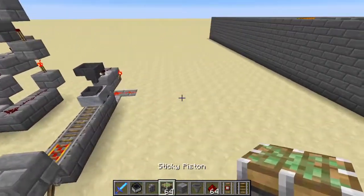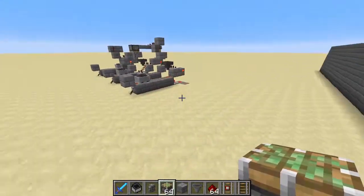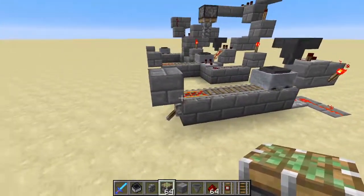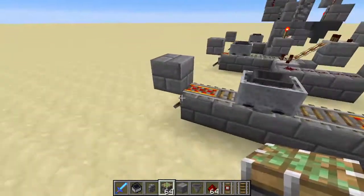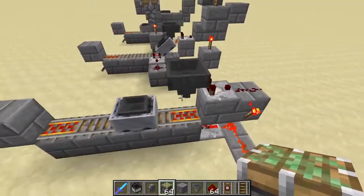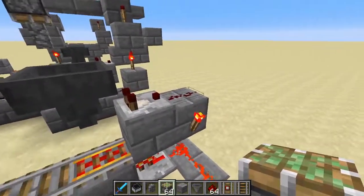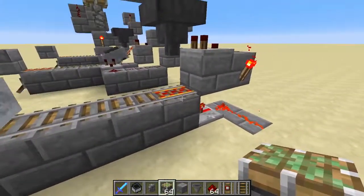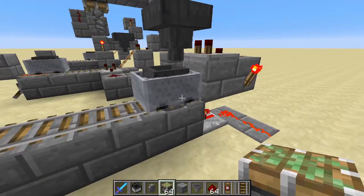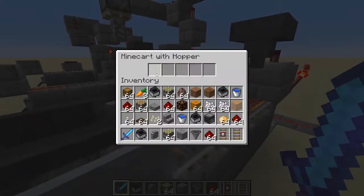The first one here is the simplest — it's very similar to the unloader over there. Basically, the way it works: I've put a powered rail at the end for the minecart to bounce off of. There's a comparator on this hopper, and if there are items in the hopper, it turns this wire on and as a result turns the powered rail off.